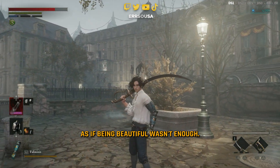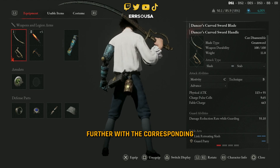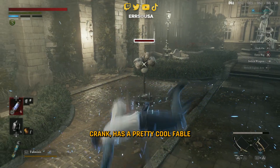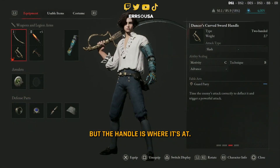As if being beautiful wasn't enough, this sword has a B-scaling in technique, which can be improved further with a corresponding crank, has a pretty cool Fable art on the blade — the retreating slash — but the handle is where it's at.